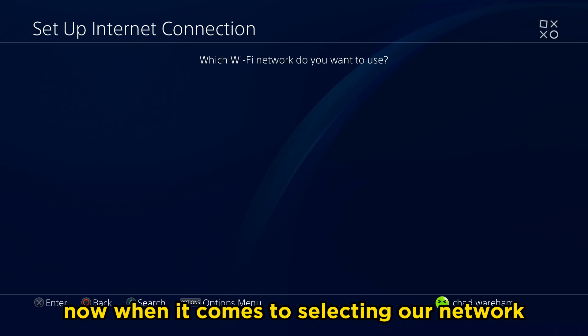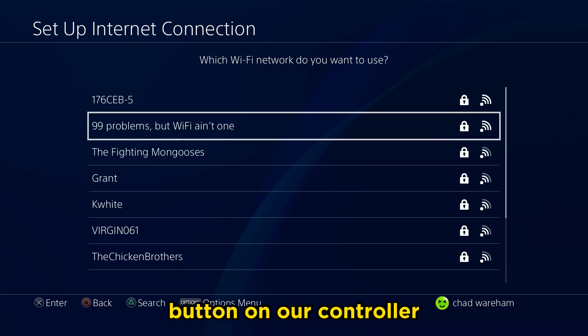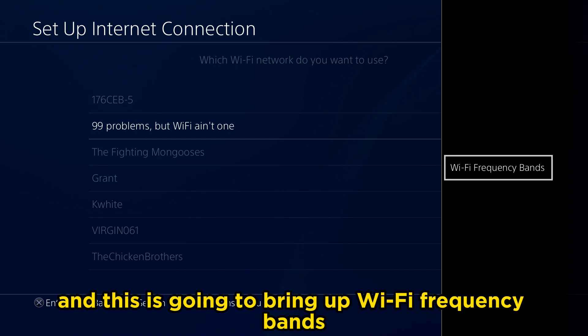When it comes to selecting our network, what we want to do is press the Options button on our controller. If you don't know what your network name is, it'll probably be on the back of your router. Press the Options button and this is going to bring up Wi-Fi frequency bands.